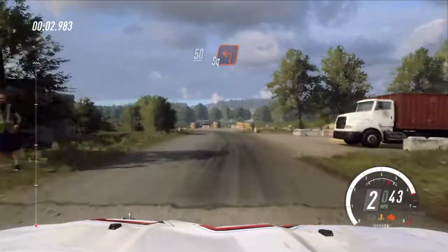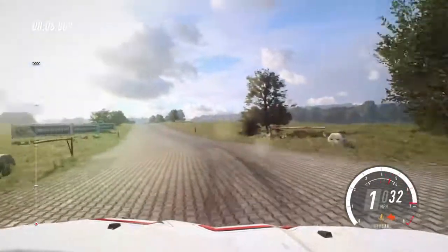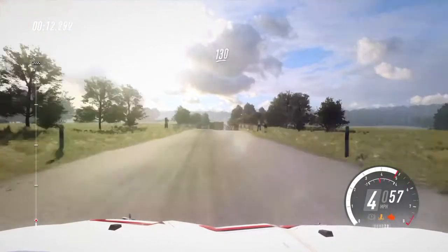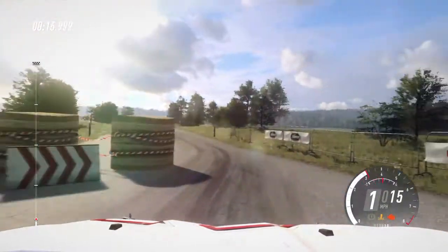50 square left. 160. Slow, keep left over crest into chicane. Left entry. 130. Chicane, right entry.